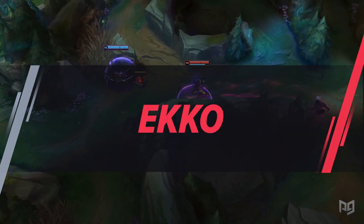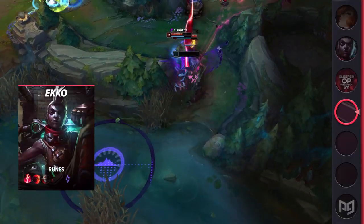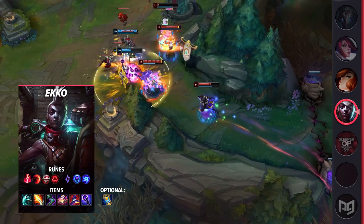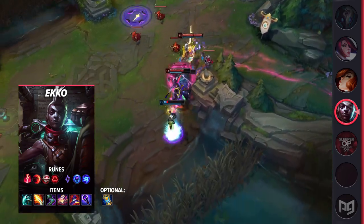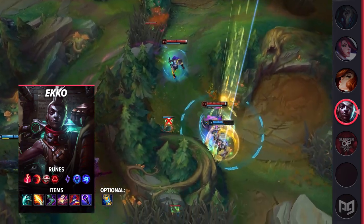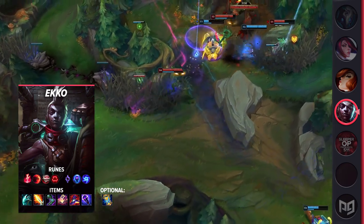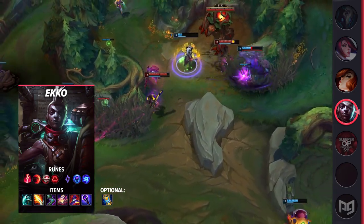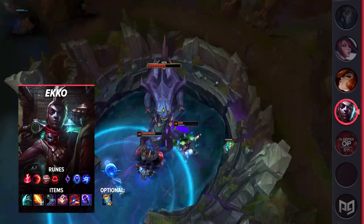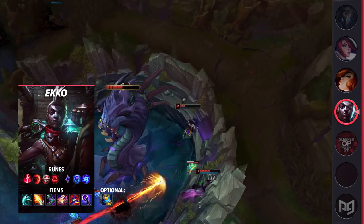The first build we're going to discuss is for Ekko. Your full six-item build will be Night Harvester, Lich Bane, Sorc Shoes, Mejai's Soulstealer, Rabadon's, and Void Staff. Zhonya's can be put in place over Mejai's if you really feel that you need that protection, but if you're playing Ekko well and using your ult properly, you shouldn't need a Zhonya's to stay alive. Aside from Night Harvester, this build is pretty much standard. Your runes will be the standard page: Electrocute, Sudden Impact, Eyeball Collection, Ravenous Hunter, Transcendence, and Gathering Storm.